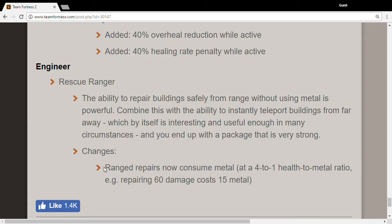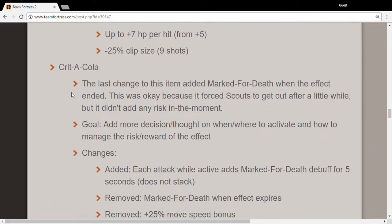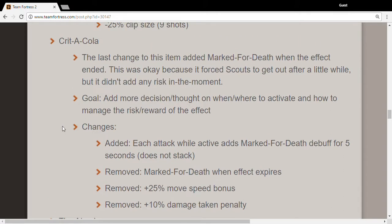If your sentry has less health, it will take more ammo until you can start upgrading, so you need your ammo and health maxed out before upgrading again — it's going to be really bad. The Base Jumper nerf is confusing since they said they were going to buff it, not nerf it. Crit-a-Cola is going to be a really bad thing in the battlefield after this.